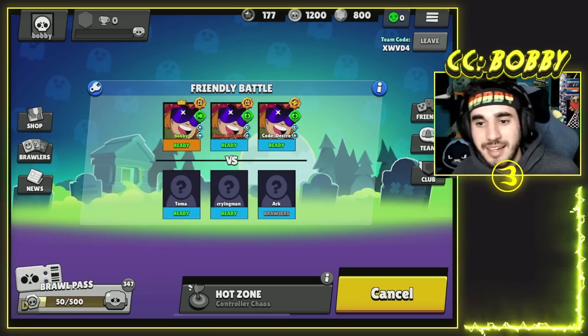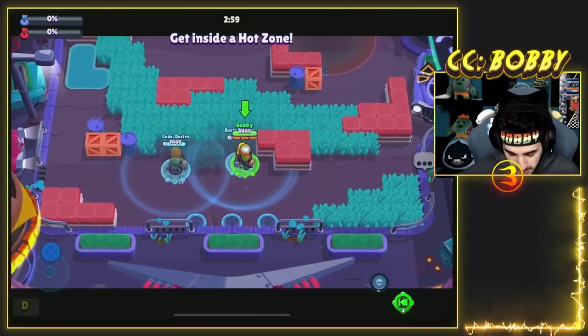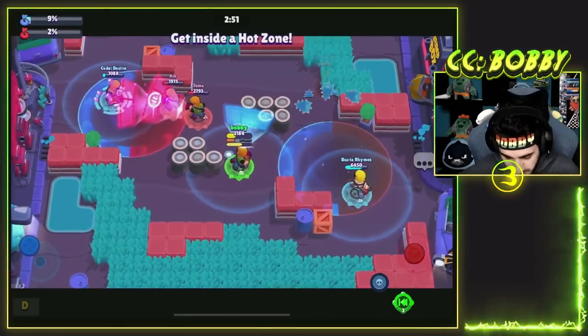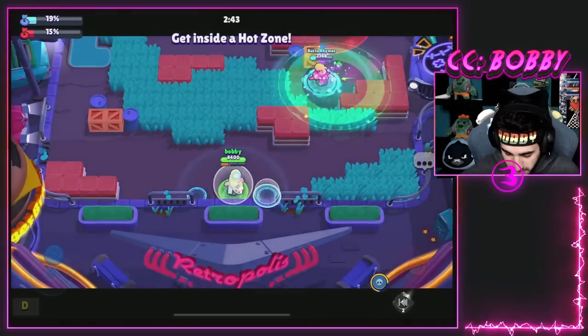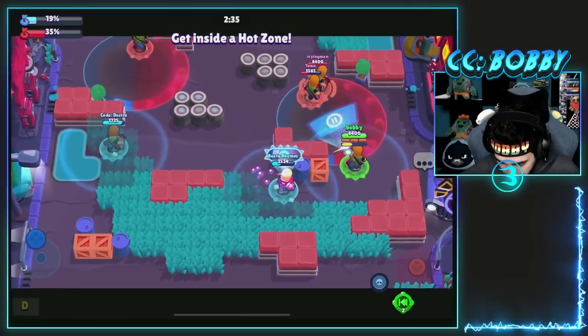I sneakily took Lex away to my team - I think Busta Rhymes aka Lex is that guy on the team. I don't like Toma getting all the praise and wins. Hopefully Arc learns how to ready up. We're playing on Controller Chaos - I'm passively getting my super which is interesting. Throwing up my shield, I got behind them. I'm still learning how my gadget works. Busta Rhymes is holding it down over there, he definitely needs some help. We're clapping over here though - they can't do anything to us.